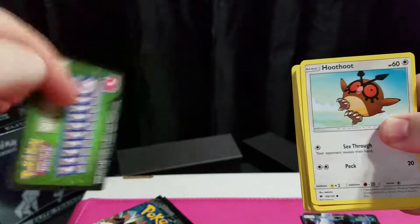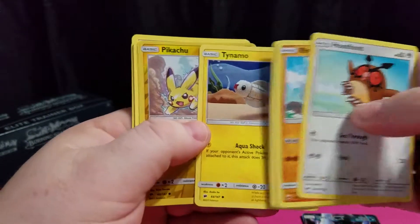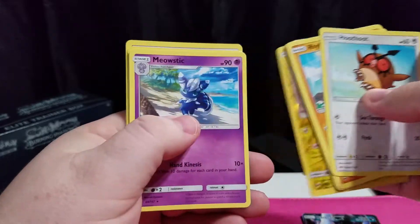Pack six: code card, regular one. Got a Pikachu and a Meowstic.